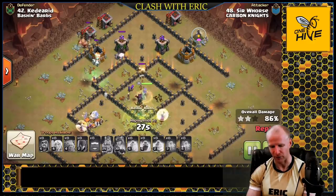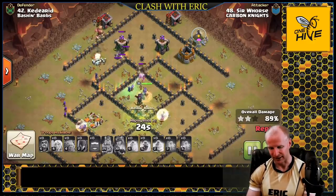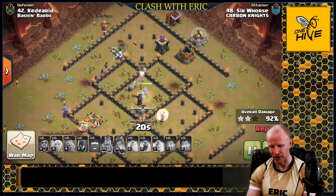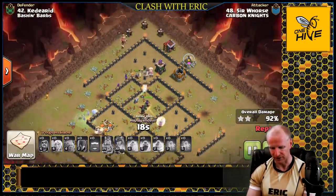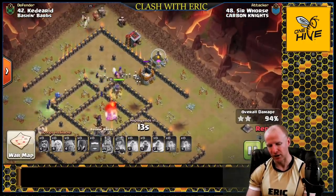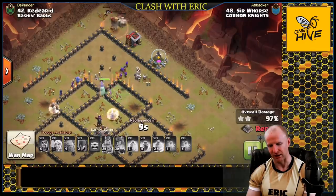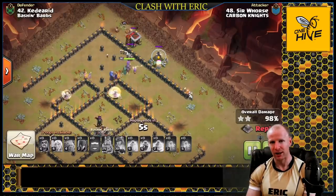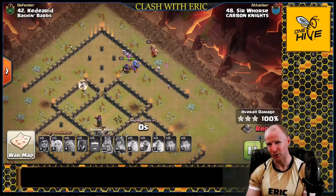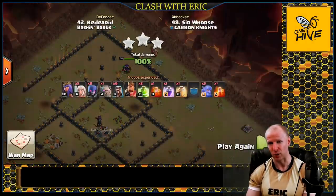Max bowlers are very powerful and are the main push. Other clan castle troops can still work but won't have the same effect. The king wraps around the top of the base to clear it, the queen rejoins everything, and they move in the last little bit for a nice hit — a six-pack by Sir Wars.